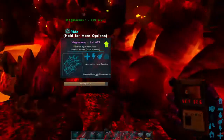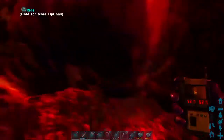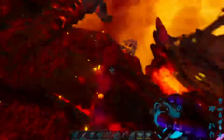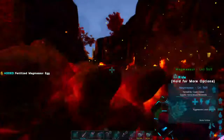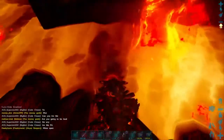One of the more experienced people on the server actually told me this spot. This is maybe my third or fourth time on the server. The egg is now here. That's why I positioned them more on the land part, so I can go ahead and get it without having to hover over the lava to get the magmasaur egg.